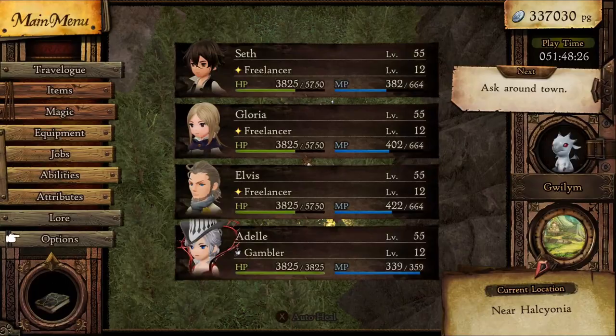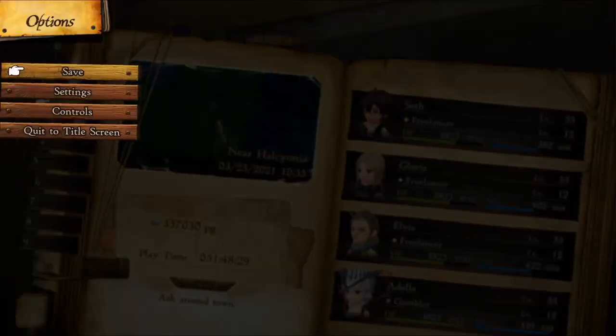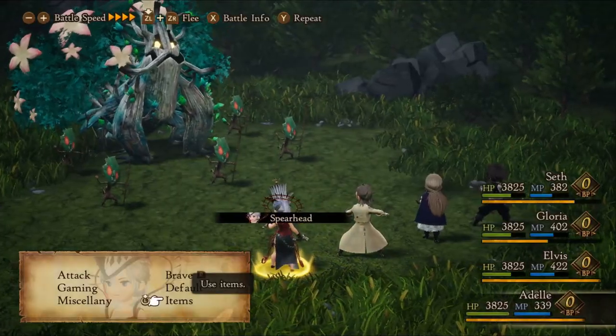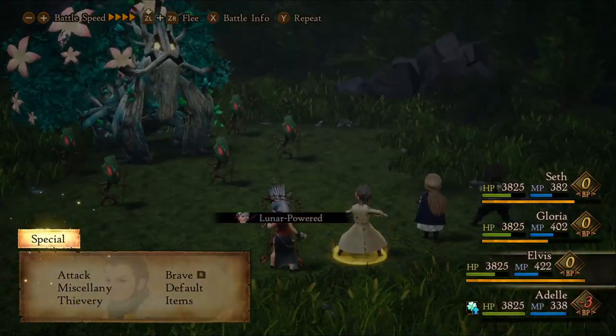If you want multiple copies for your allies, I suggest moving back three steps, saving, then going to the title menu. Reload the save file and the enemy should have respawned. Now that your actions have been saved, press the Y button and it'll do it even quicker for an even more efficient farm.